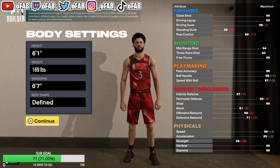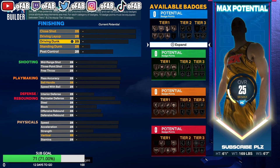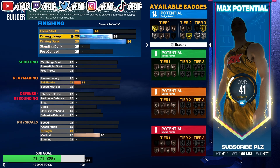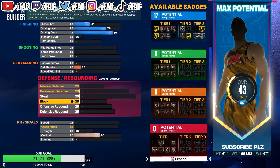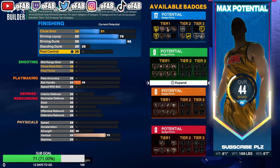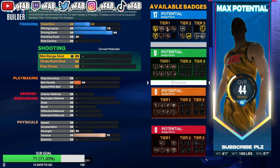We're going to do 86 driving dunk — I'm a big advocate for 86 dunk, you get that Giannis Let's Take Off package which takes off from further away. We have 76 layup, 51 stand dunk, and 75 vertical. We bumped the stand dunk up one at the end because we had nothing else to put a point into, so don't be confused by that.